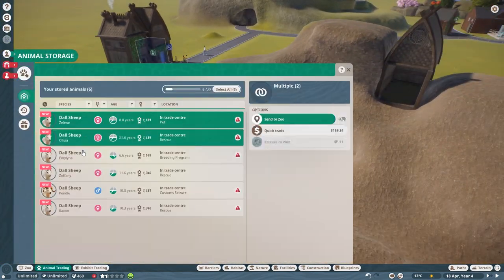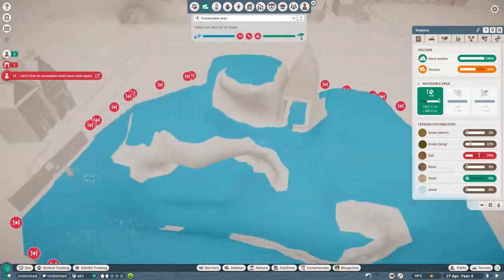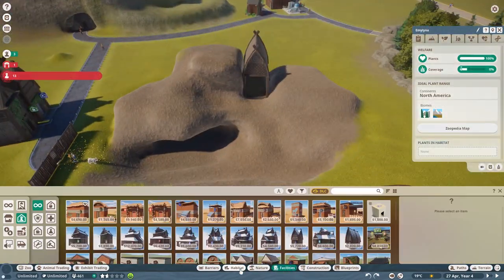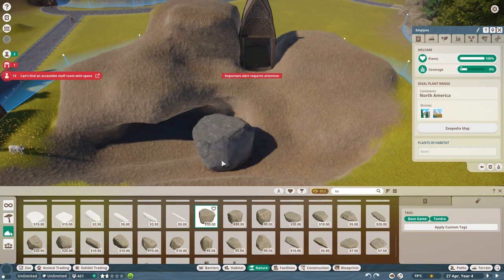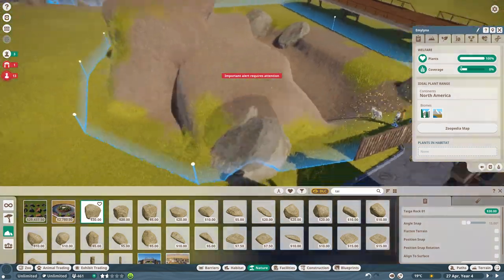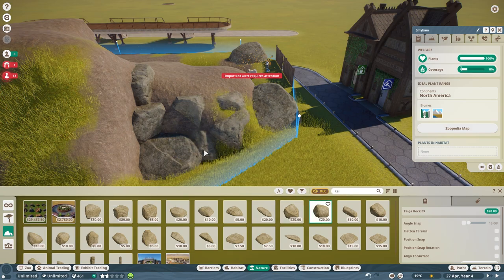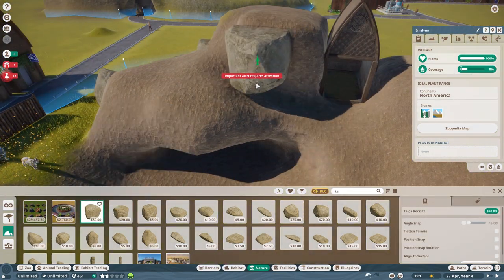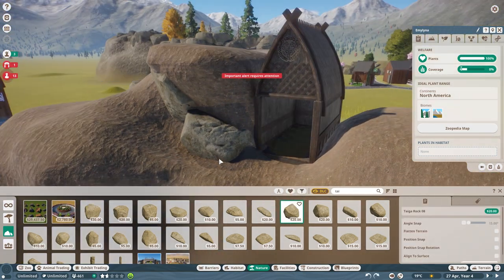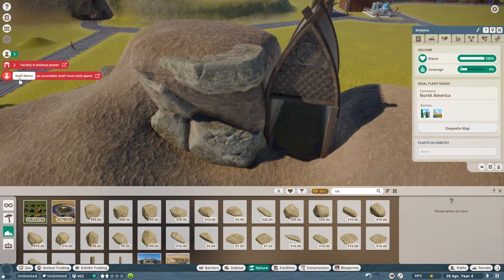I wanted this habitat to have three different levels, and you can already see the levels coming into place here. There's the bottom level where they'll probably mostly sleep — there's like a little cave sort of thing under the cliff edge. Then you go up and to the left or the right, where there are two areas they can travel through. Then they can go up the steep incline all the way to the tippy top. They can actually go all the way around this habitat, which I love because it's really fun to watch them travel everywhere.